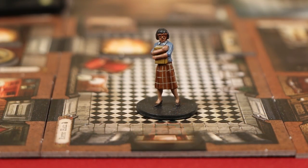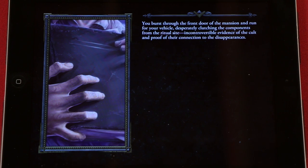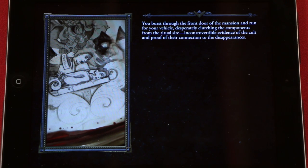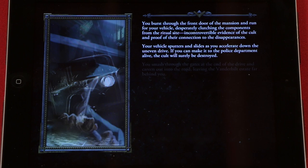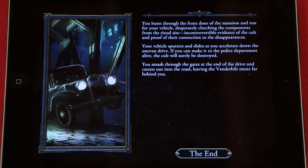Min throws open the door and flees into the night, carrying the proof of Vanderbilt's heinous crimes with her. The investigation is complete — each investigator wins the game, unless an effect such as an insane condition specifies otherwise. The investigators burst through the front door of the mansion and run for their vehicle, desperately clutching the components from the ritual site — incontrovertible evidence of the cult and proof of their connection to the disappearances. Your vehicle sputters and slides as you accelerate down the uneven drive. If you can make it to the police department alive, the cult will surely be destroyed. You smash through the gates at the end of the drive and careen out into the road, leaving the Vanderbilt estate far behind you. Also, when Vanderbilt was defeated, we should have given a clue token to William — thankfully, we didn't need that token, and we succeeded.